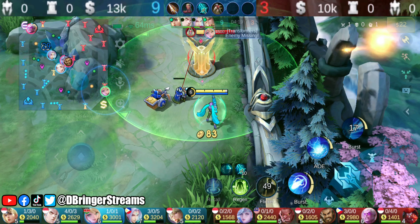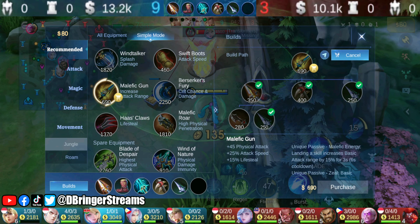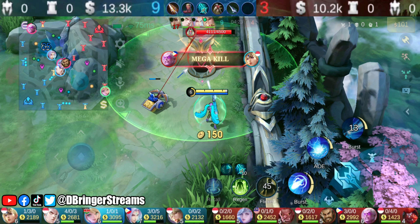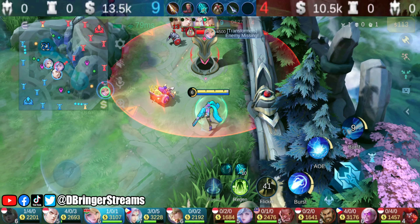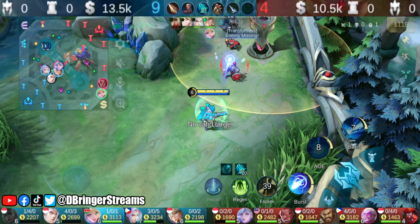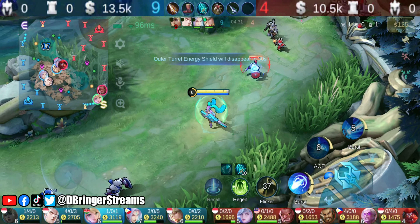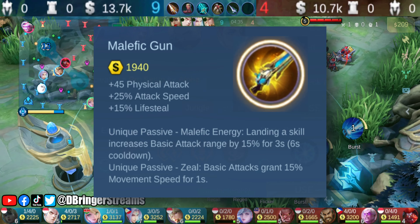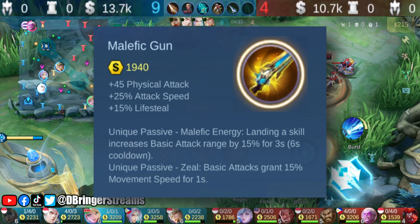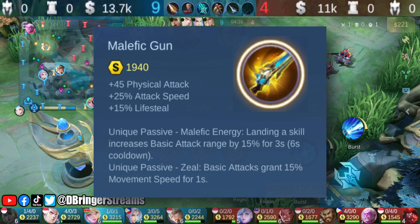Since we dealt some damage on their undefended turret and also took advantage of an easy kill, we were able to gain a total of around 450 gold, and that's all thanks to map and field awareness. Next item we'll get is Malefic Gun. Just like Skypiercer, it is also very affordable.